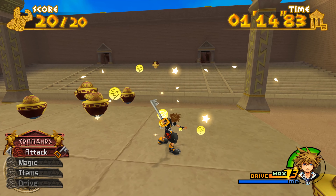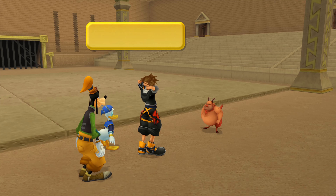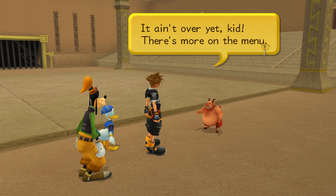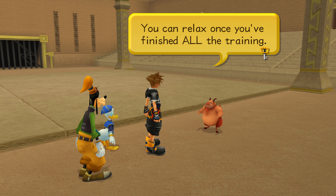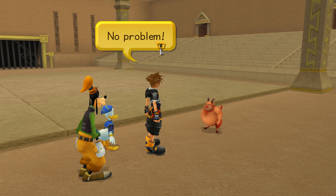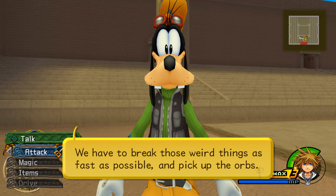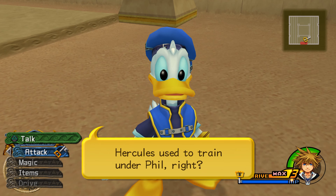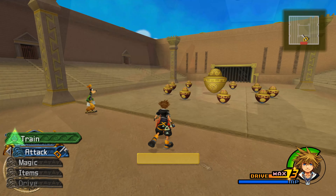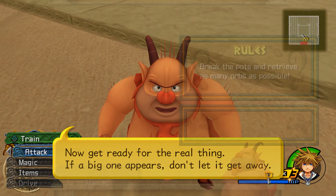But Hades is no pushover, even if you've got the Olympus Stone. And I have a match today so I can't go with you. But you know what you need? Training! Why don't you go talk to Phil? Hey, good idea! Hercules went to get the Olympus Stone. In the meantime, shouldn't he be training junior heroes? Phil Cup Shield. Pegasus Cup Trophy. Hercules Cup Trophy. Hades Cup Trophy.